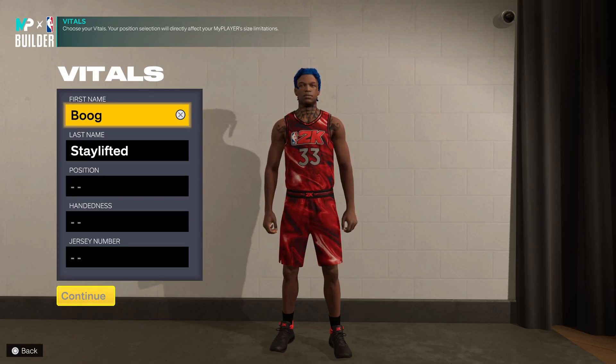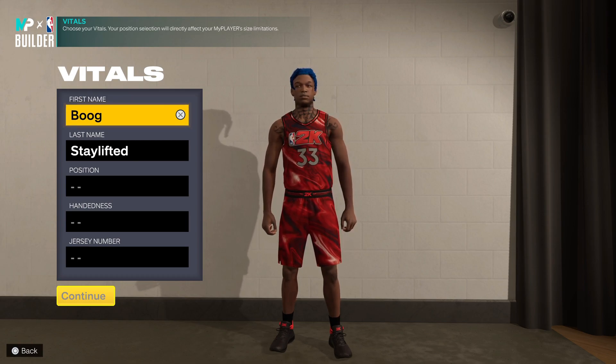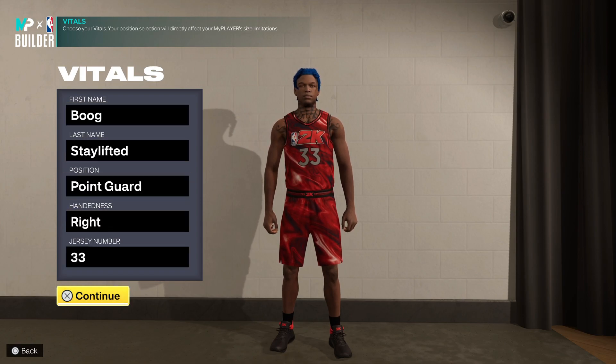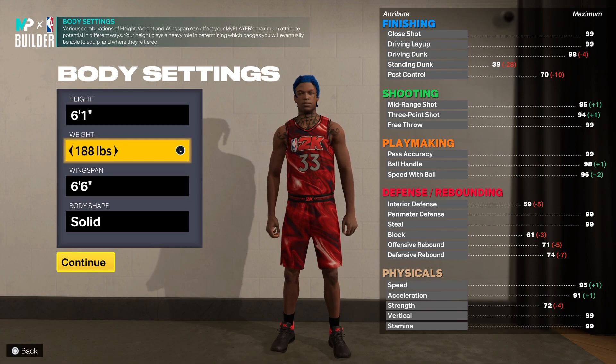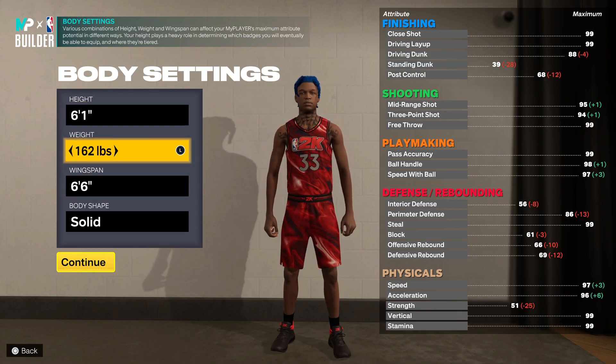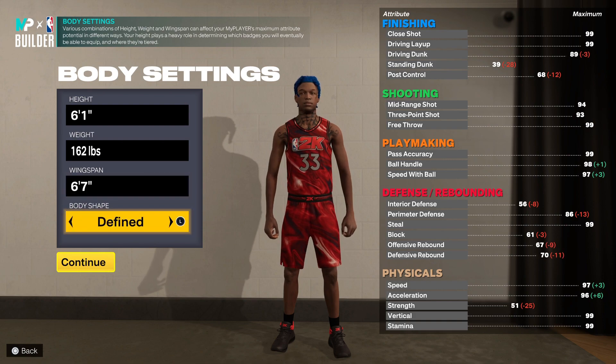What's good YouTube, I got a fire point guard build for y'all today. It's gonna be one of the dribble guy type builds. We're gonna get right into it though, just hit that like button, hit that sub button, and hit them post notices. We're gonna go six-one, you want to go 162 on the weight, and the wingspan you're gonna put that at six-seven. We're gonna go compact.